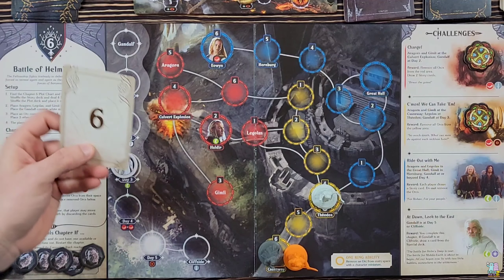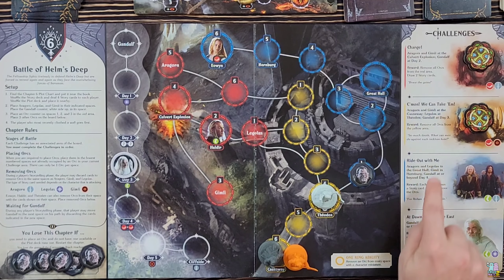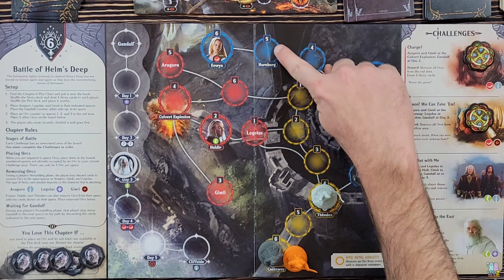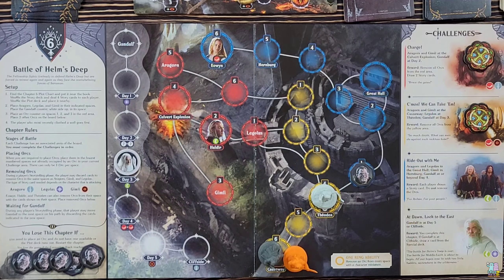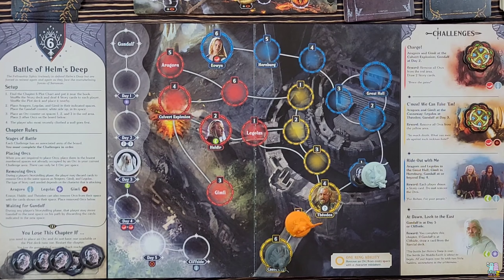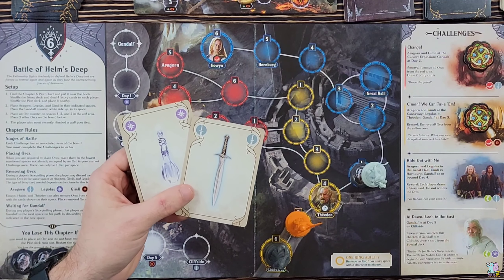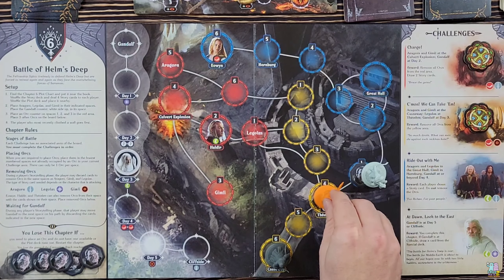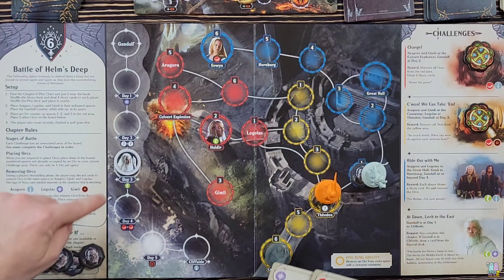The next plot card is a six — we add one orc, and now we're on the blue track, so it goes there. I need to complete 'Ride Out With Me,' which means getting Gimli all the way to Hornburg, Legolas and Aragorn to the Great Hall, and Gandalf on Day Four. I'll move Legolas and Gimli forward, and I need a gray and a green to complete that one. I have an extra gray in the trade hand, but my only purple I'll need for 'At Dawn Look to the East,' so I'll spend this gray to move Gimli one more spot forward.